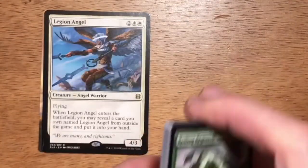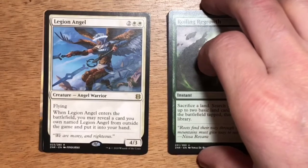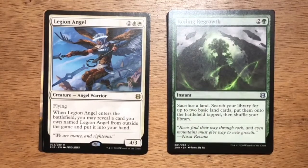My pack one, pick one is going to be Roiling Regrowth. I think it's a fantastic card. It could be the card that you take pack one pick one and then focus on a landfall-based deck. It's also great for getting that mana you're splashing, or it can mana ramp you into your bigger, better spells.